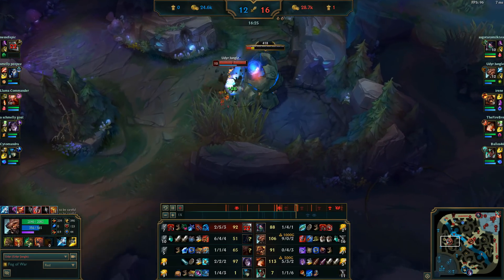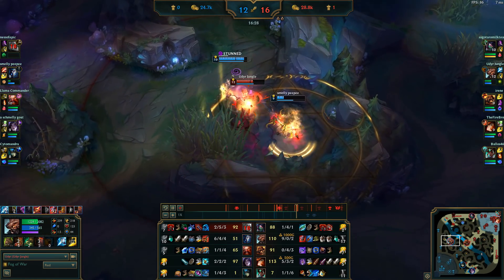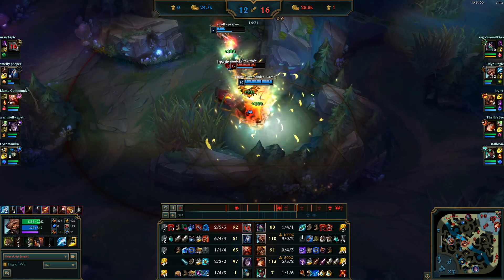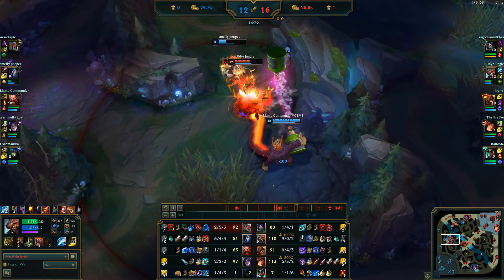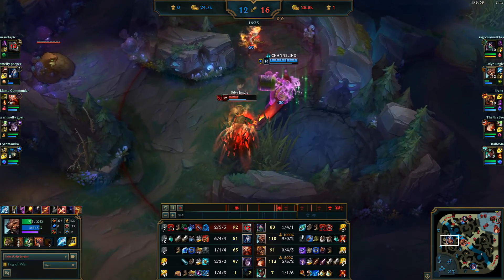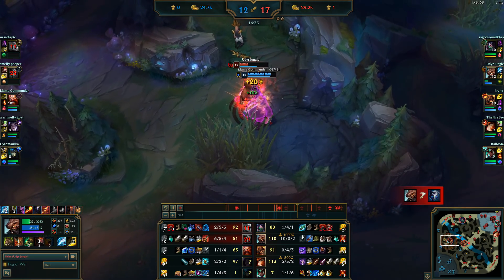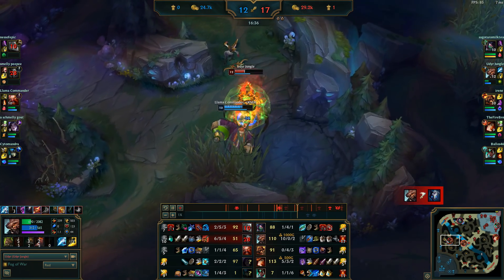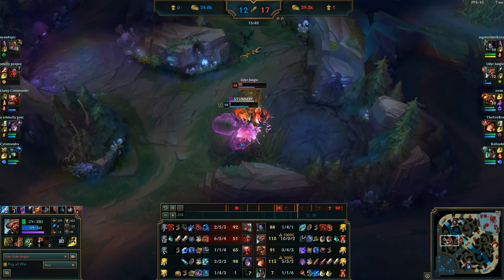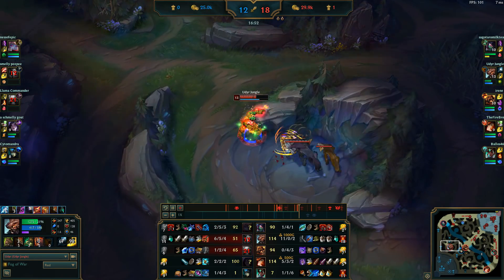Stealing a Blue Buff. We try to stun each of them, get a Tiger proc, and we get it. Get some health back from Triumph. Heal a little bit from Turtle Stance. This guy isn't really doing much damage to us, because the only real fed one is Kindred. Steal some more camps from the enemy jungle and go back to base with another 1700 gold.